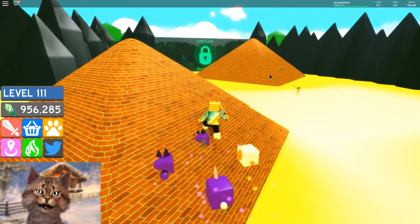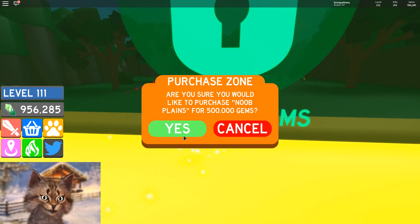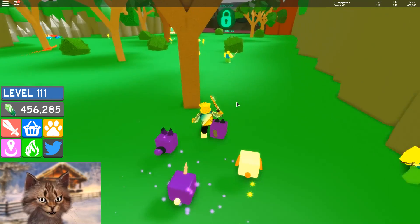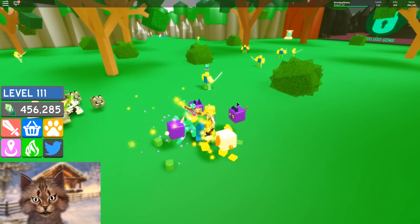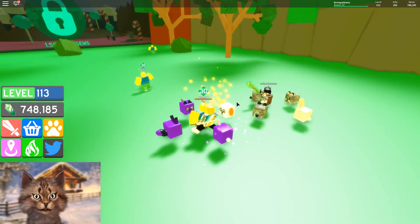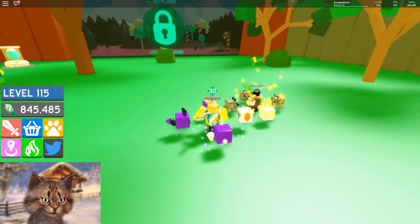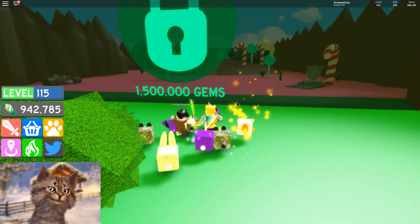Those are noob planes — is that really the next zone? Let's unlock it! Oh my god, look at this — the Evil Egg! Noob, come here — I can almost one-shot noobs! How much money do they give? They give like 30k each — that is crazy!